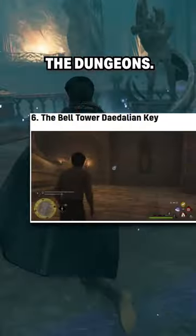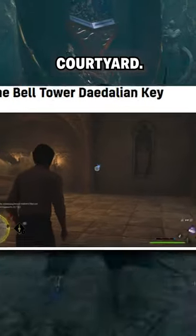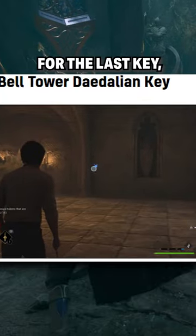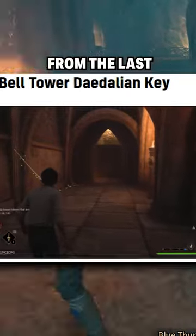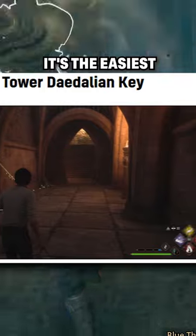The sixth key is in the dungeons. You can get to the dungeons via the Bell Tower Courtyard — instead of heading upstairs for the last key, head down. The key is in front of the large dragon statue. The seventh key is along the hall from the last; simply follow it around the corner. It's the easiest to find of the bunch.